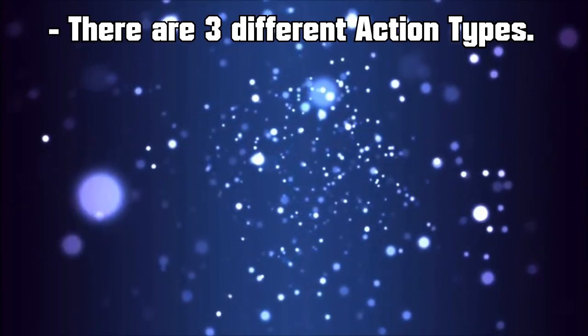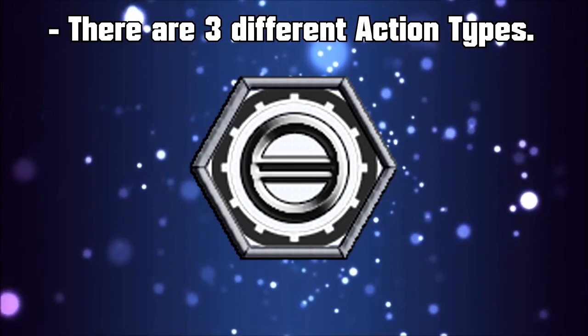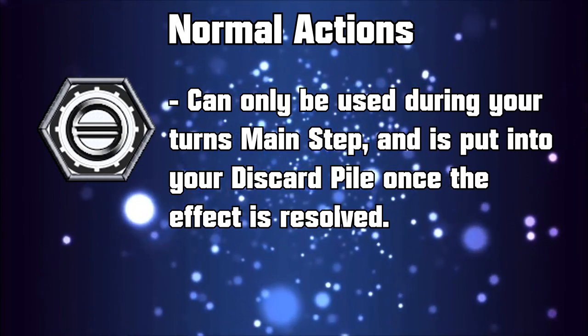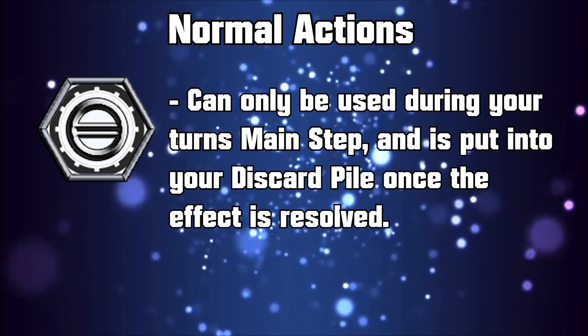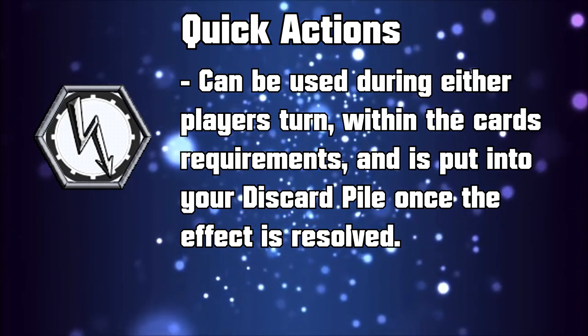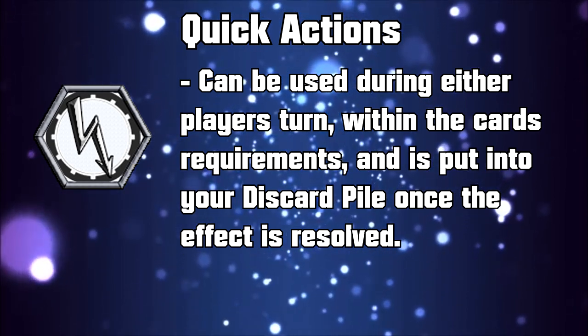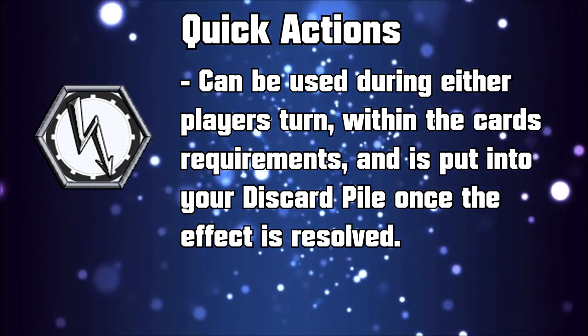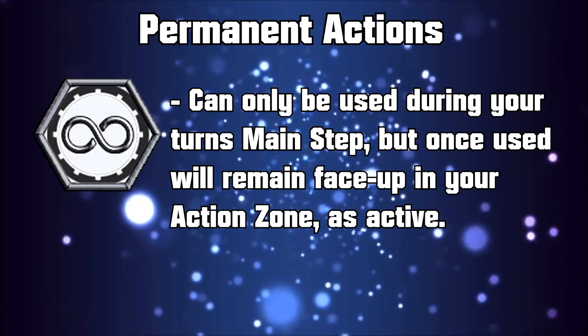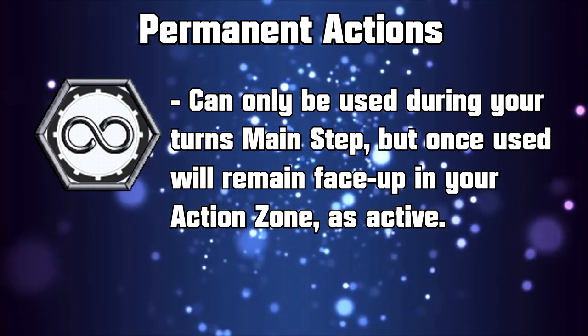Action Types. There are 3 different action card types: Normal, Quick, and Permanent. Normal Actions are cards that can only be played during your own turn's main step and are discarded once the effect resolves. Quick Actions are cards you can play during either player's turn within the card's requirements, and like normal actions they are discarded once their effect resolves. Permanent Actions can only be used during your turn's main step, but once used they stay active in your action zone.